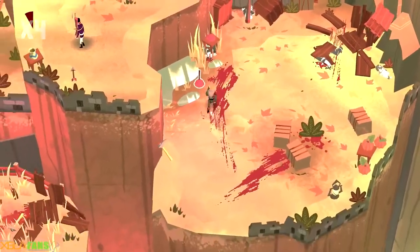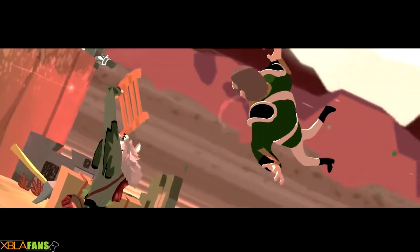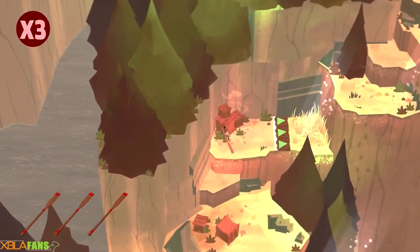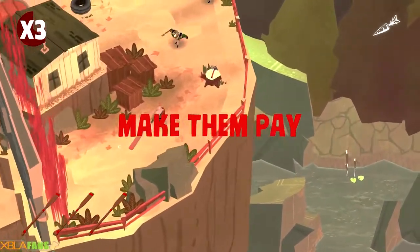There is a punch but when you hit someone with it, it has a really big cooldown, so it's not always the best. At the end of each section you get a little animation. Some of the weapons will actually allow you to launch yourself really high up — there's a fishing rod too.